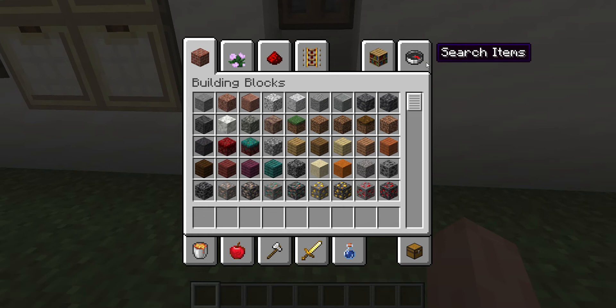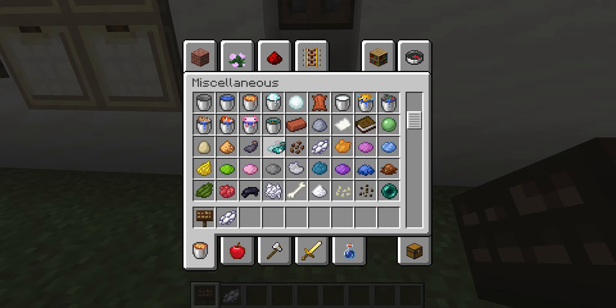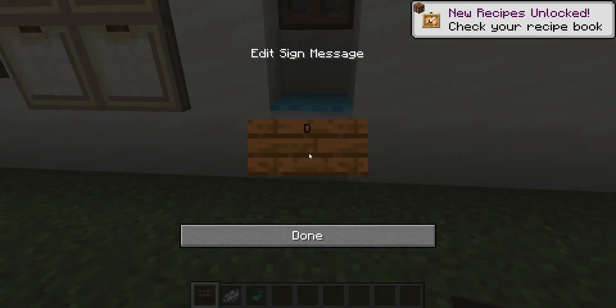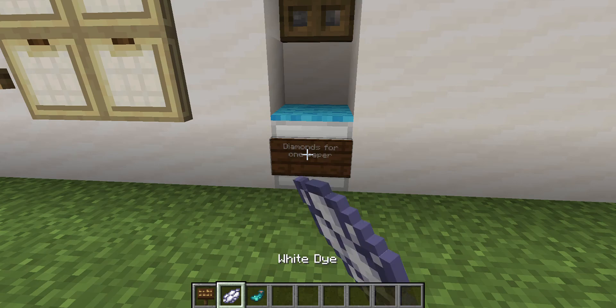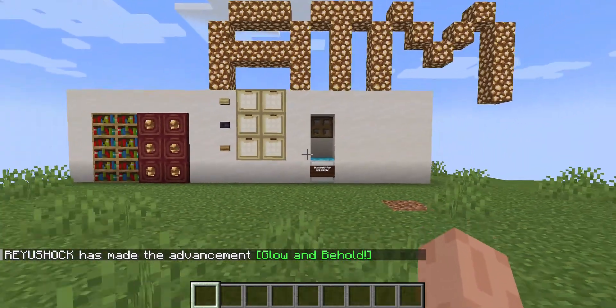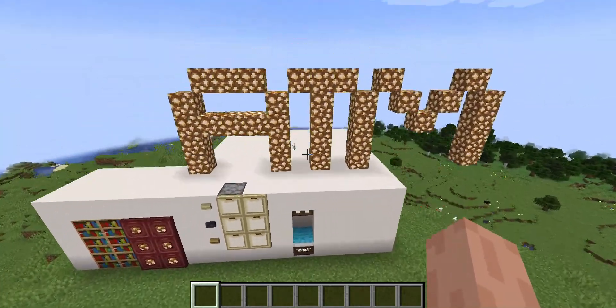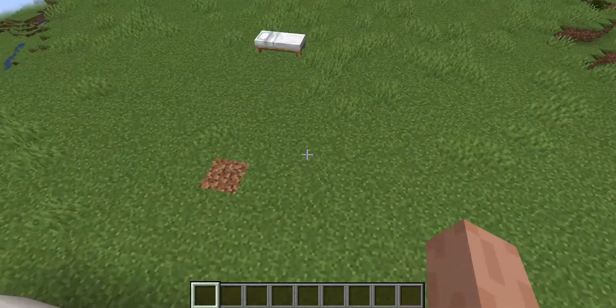Now let's use a sign — I like using the dark oak sign with an awesome white dye and a glowing diamond for one paper. That's my favorite. This is basically my ATM machine. If you liked this video, subscribe and bye guys — I'll show you how to make one.